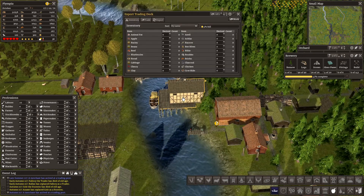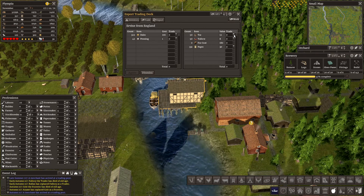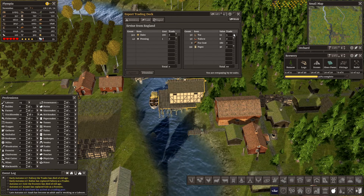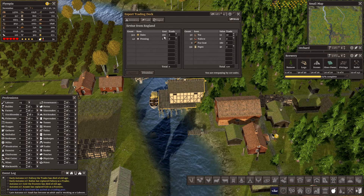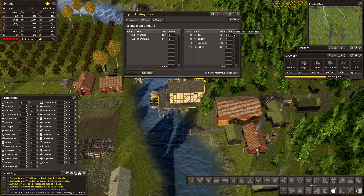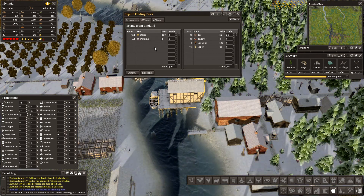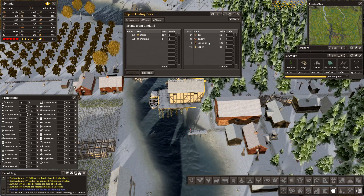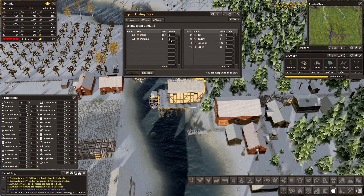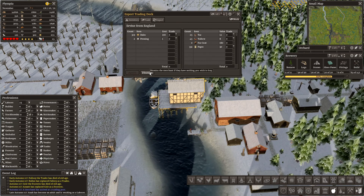Another merchant has arrived. I am going to put in my tar. We've got 42 fennigs. These are 100 each — 300. So if I take three of those, let's trade there and I want 42 of something. Let's put in five tallow which is 40, and we'll take 40 fennigs. Agree. Dismiss.